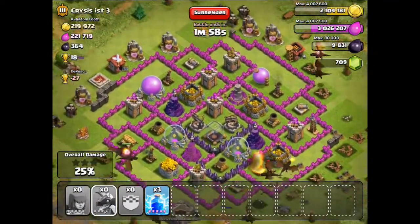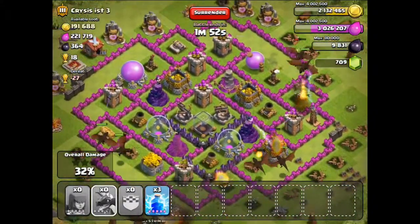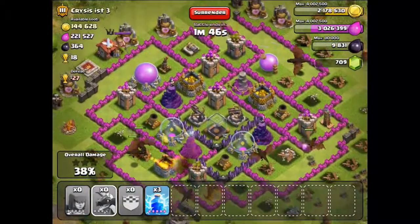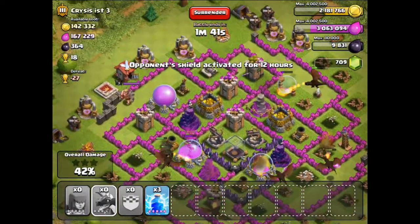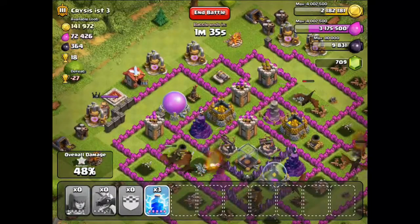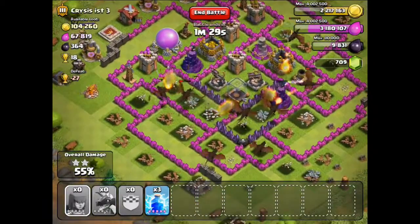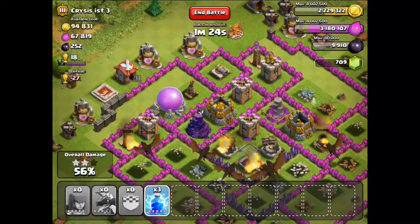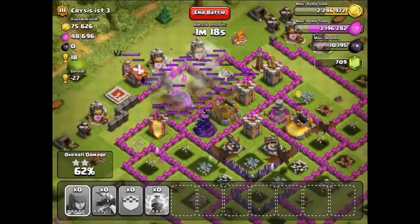I might use lightning spells for this one. The air defenses are going down, another one is going to be down as well. There's just the top one I'm worried about. I think I'm going to use 3 lightning spells to strike it — 3 lightning spells are just enough to destroy this air defense. I've got 7 dragons so let's use the lightning spells just in case.